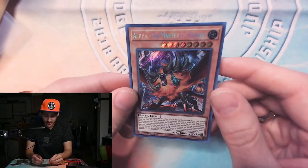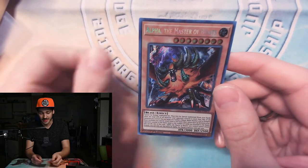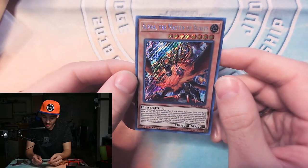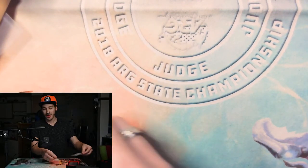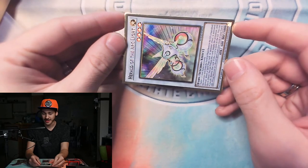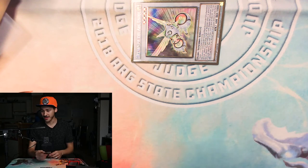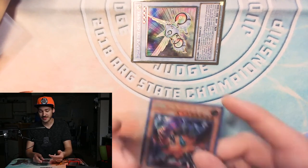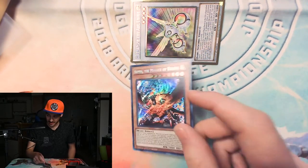Let's read Alpha's full effect: cannot be normal summoned or set. Must first be special summoned from your hand while the total attack of all monsters your opponent controls is more than that of all monsters you control. So if my opponent has Herald of Arclight on his field and I'm going second, my board has zero attack and he has 600 — so I meet the summoning requirements of Alpha and I can just straight up summon Alpha from my hand. That is so cool.